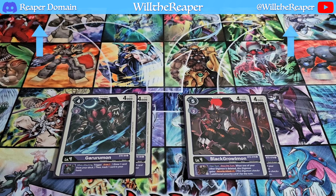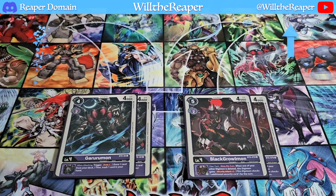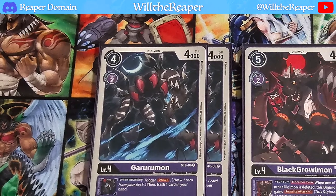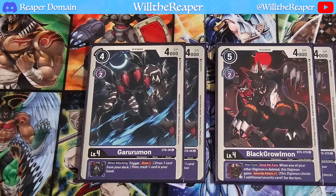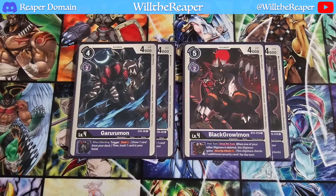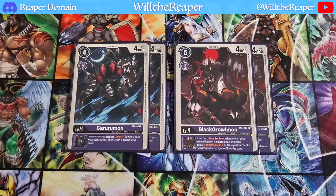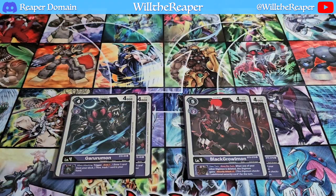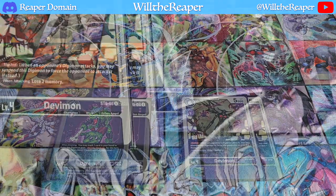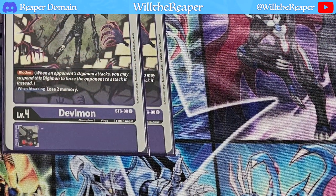Moving on to level fours, we're going to be playing two copies of Gururumon from the Starter Deck and two copies of Black Graumon from BT5 — definitely very nice cards with great inherited effects. Gururumon allows you to do more cycling for your deck, while Black Graumon also gives you additional security attack, which is incredibly powerful. Wrapping things up with the level fours, we're playing two copies of Ogremon and two copies of Devimon. Devimon is pretty self-explanatory — it's just the blocker.